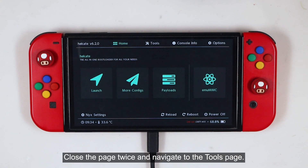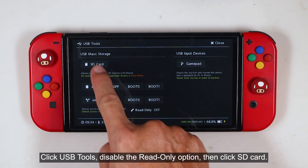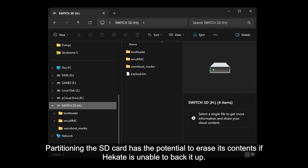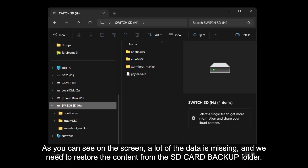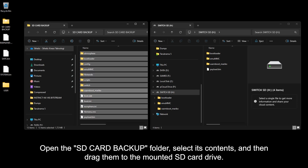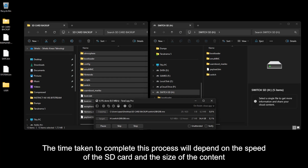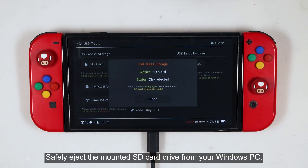Close the page twice and navigate to the Tools page. Click USB Tools, disable the read-only option, then click SD card. Partitioning the SD card has the potential to erase its contents if Hekate is unable to back it up, so it is crucial to backup the SD card beforehand. As you can see on the screen, a lot of data is missing, and we need to restore the content from the SD card backup folder. Open the SD card backup folder, select its contents, and drag them to the mounted SD card drive. The time taken will depend on the speed of the SD card and the size of the content. Safely eject the mounted SD card drive from your Windows PC, then press Close.